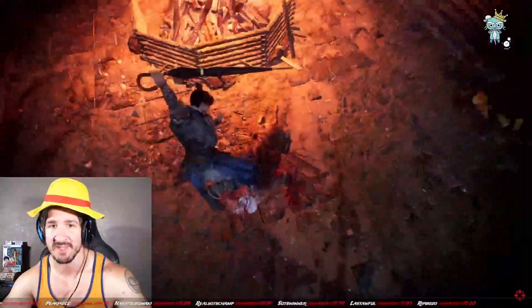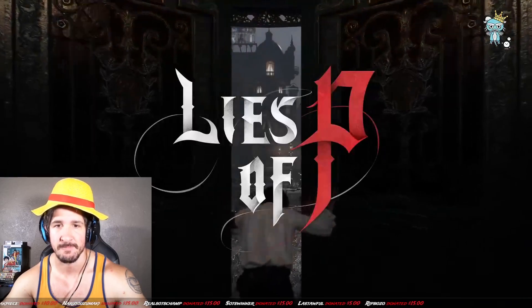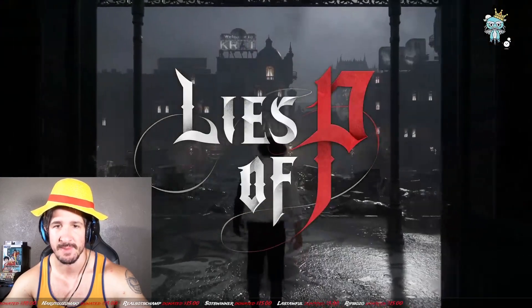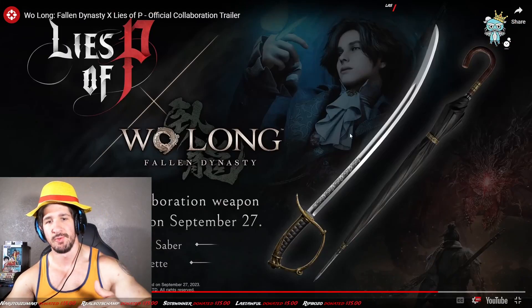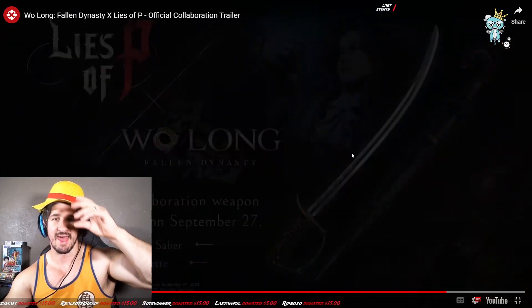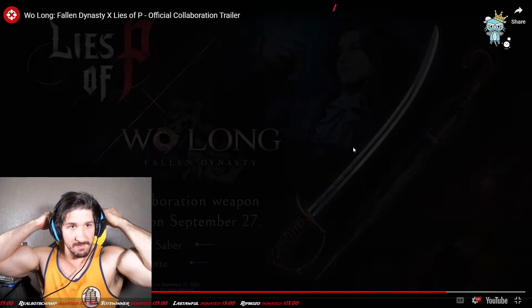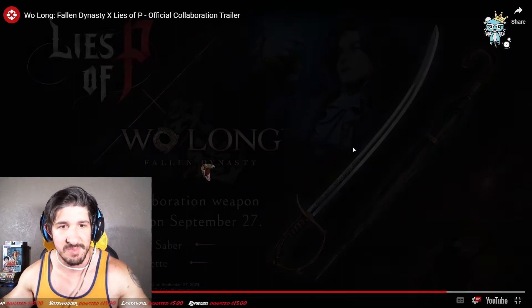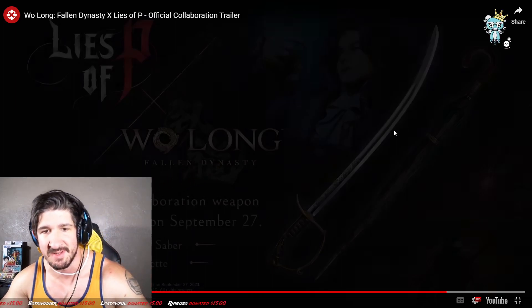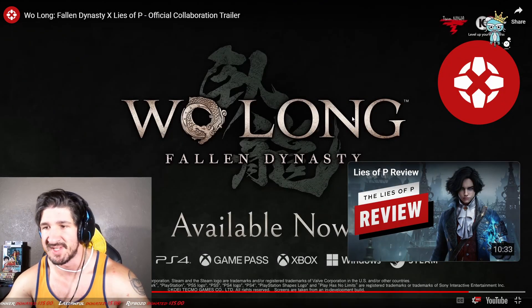I almost have that sword unlocked. I see what's going on. Wulong is gonna have one of the swords, or two of the swords it looks like, from Lies of P. The Lies of P collaboration weapon will be distributed on September 27th. Alright, so it's on Wulong.